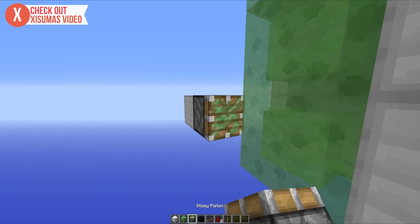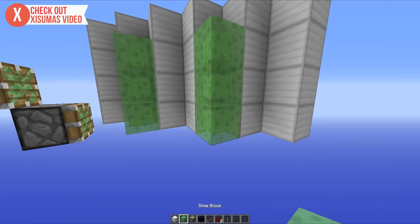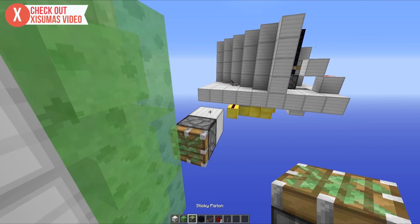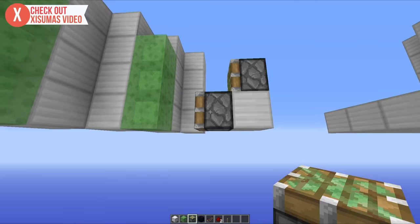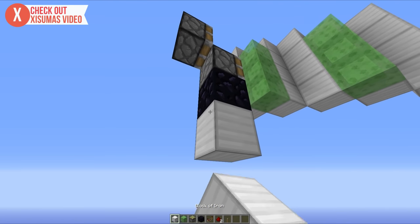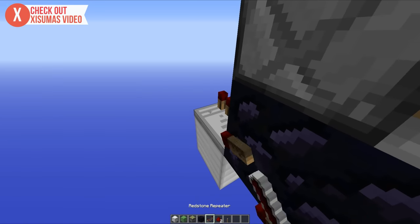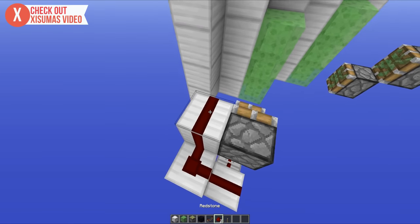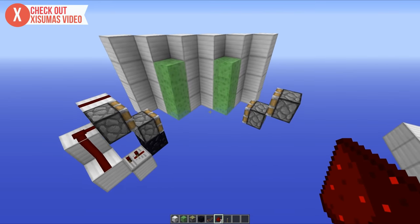Then we're going to start putting in all of our piston bits and pieces. Place a couple of blocks out like this, then a sticky piston there and a sticky piston right there. Do the same thing on the other side — a couple of blocks out, a sticky piston there and a sticky piston there. Then place an immovable object underneath this piston right here.